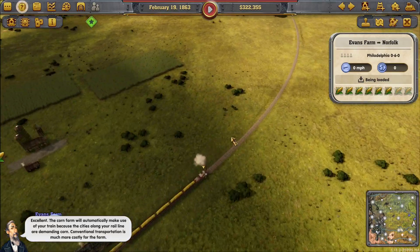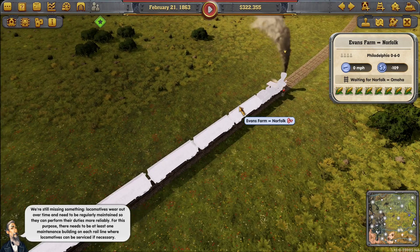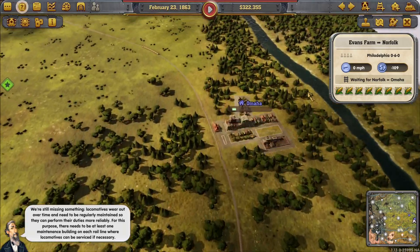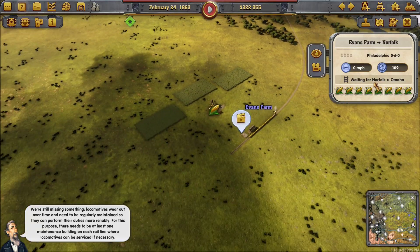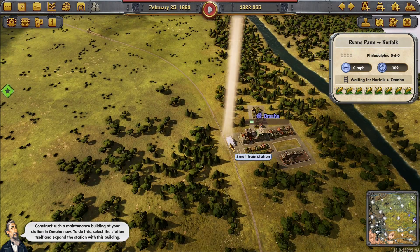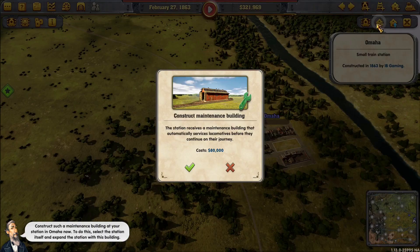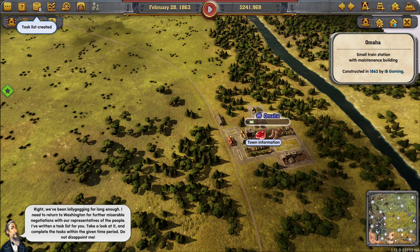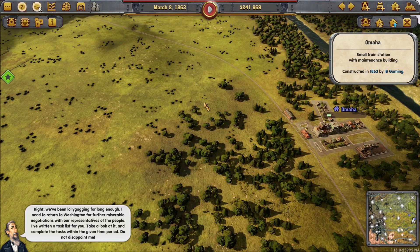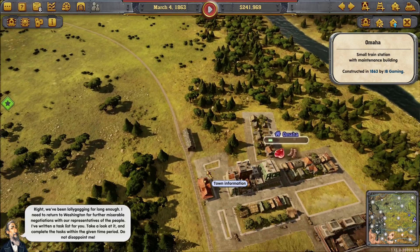Conventional transportation is much more costly for the farm. Locomotives wear out over time and need to be regularly maintained so they can perform more reliably. There needs to be at least one maintenance building on each rail line. Construct a maintenance building at the station in Omaha by selecting the station itself and expanding it with this building. The NPC then says 'I've been lollygagging for long enough' — not a word you hear very often — and leaves a task list to complete within a given time period.